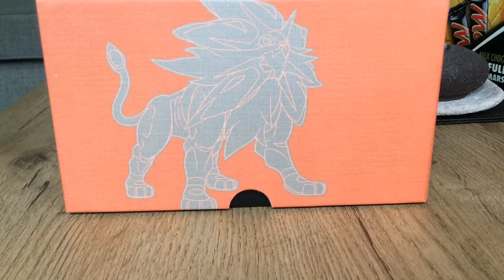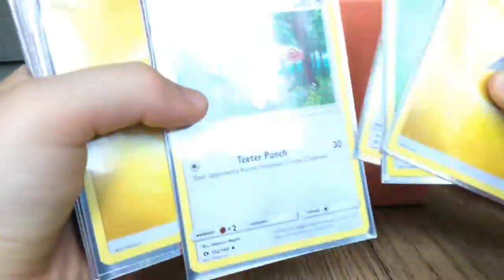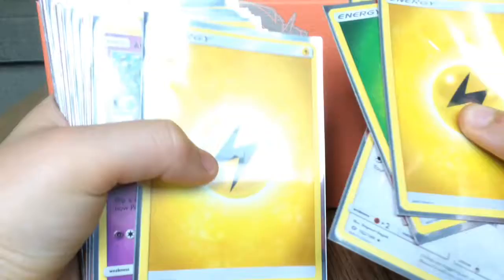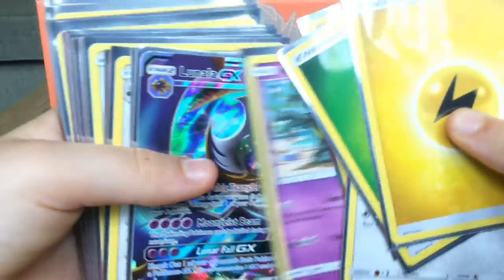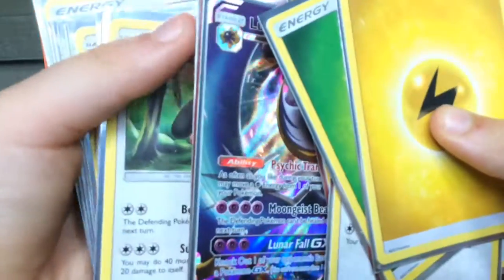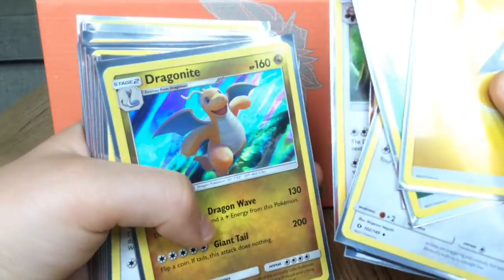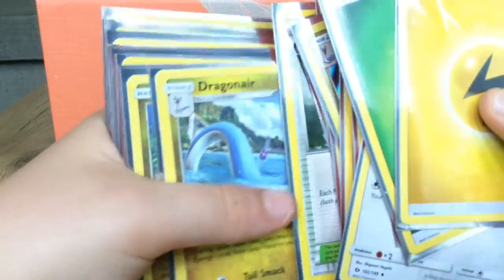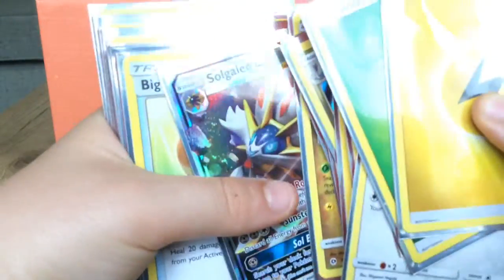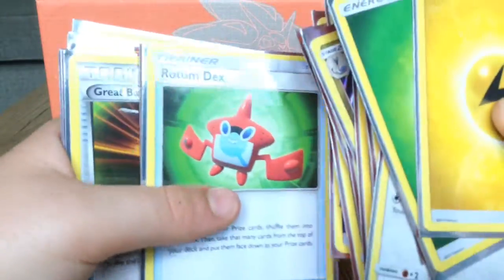That's not it though - on to the next section. Another Lightning energy, Unnested Leaf energy, Pikipek, Spinder, another Spinder, a Stufful, a Lightning energy, a Lonen, Grimer, Lunala GX, another Unnested Leaf energy, a Bewear, Dragonite Holofoil, Lillipup, Metal energy, Fairy Garden stadium, Dragonair, Dratini, Solgaleo GX, Big Malasada, and Psychic energy. Rotom Dex.